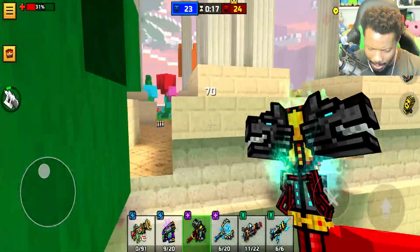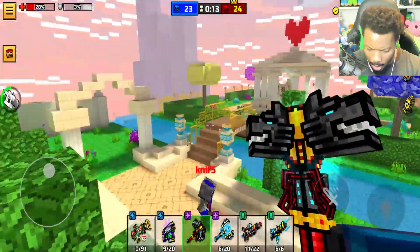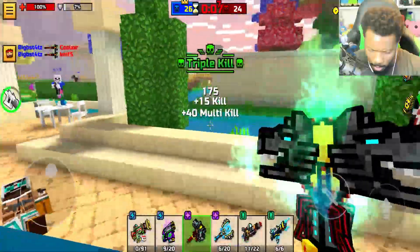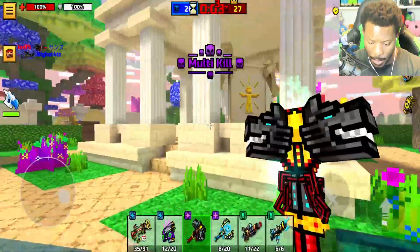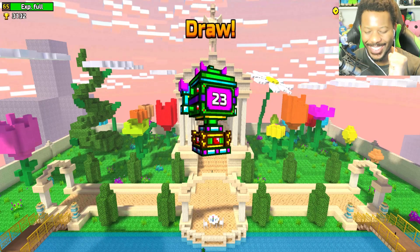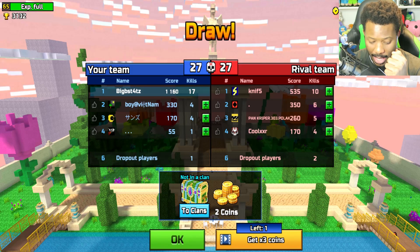We're at 20 — I think if I make the decision to win, I stick with the Triple Bite here because we can move really fast. No way we didn't get this person. We're going to lose by one, aren't we? No — it's going to be a draw. Wow, okay — that was decent, 17 kills! We popped off, we did really good!